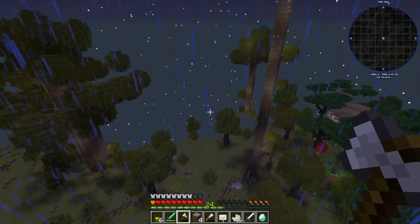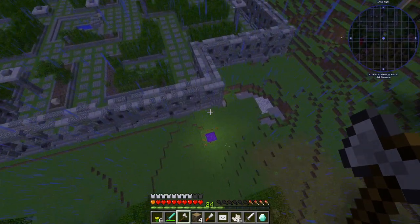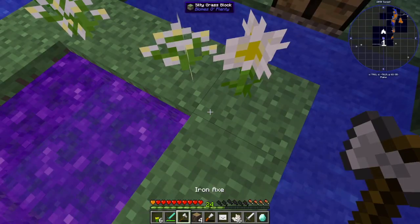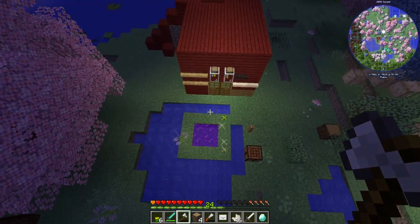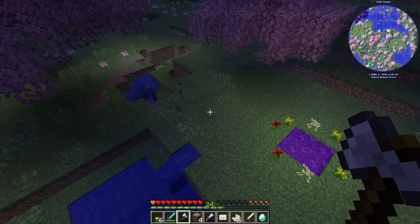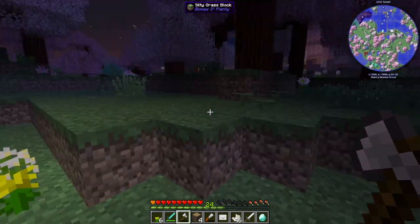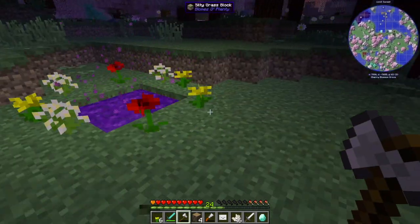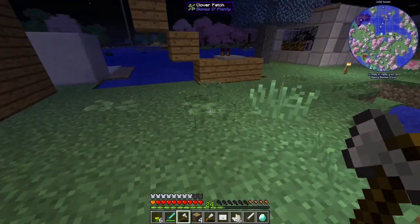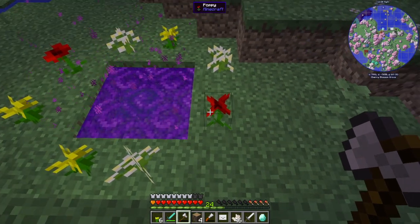So that is how you build the twilight portal to the twilight dimension — it's pretty cool once you get in there. Be aware that since there are many portals, you could come out of any of them. Make sure you don't lose where your portal is. It has to be surrounded in Minecraft flowers — different types work fine.